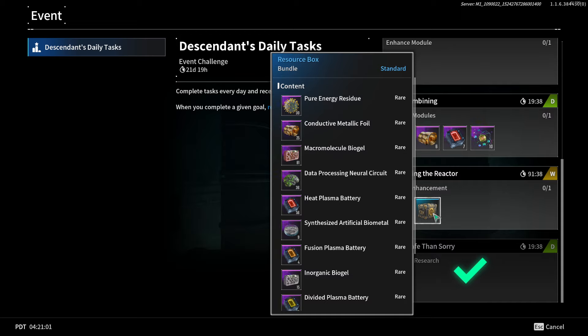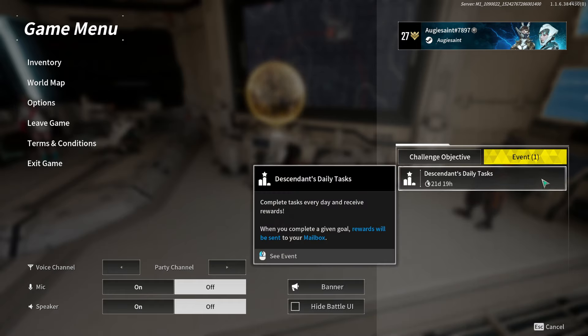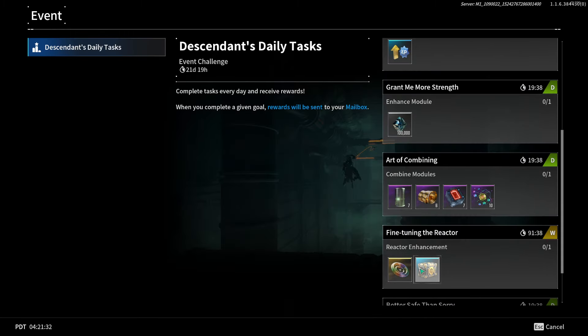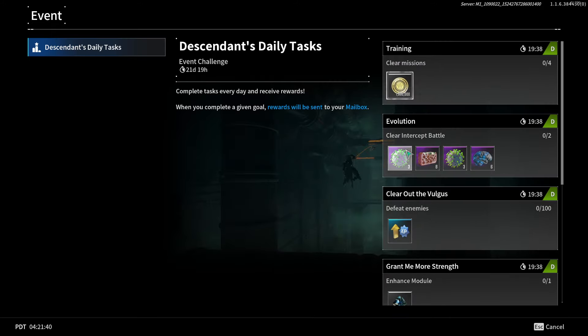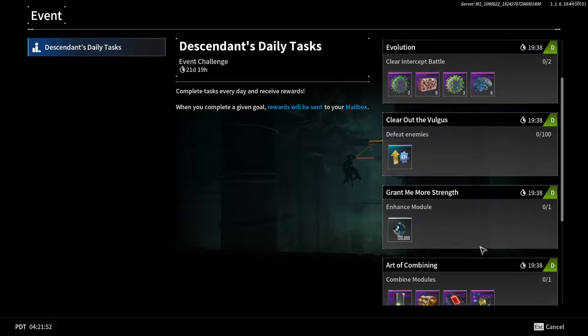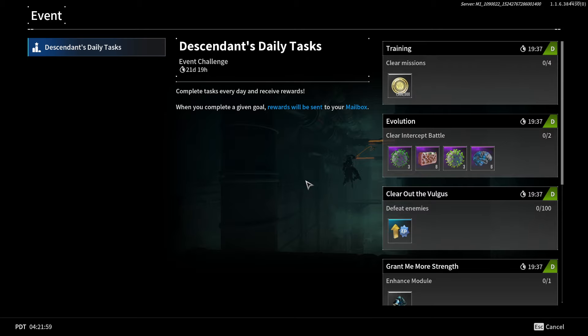Completing the weekly reactor enhancement gives a fully crafted crystallization catalyst plus a resource box with macromolecule biogel — very nice. Unfortunately they gave us the green brain; I would have preferred the blue brain but beggars can't be choosers. This event runs for 21 days, so you should get three of these weekly rewards: three crystallization catalysts and three resource boxes. Doing your four invasion dailies each day will pretty much auto-complete most of the daily tasks.